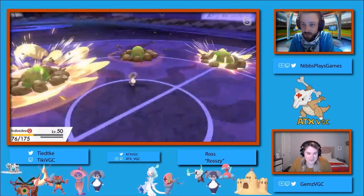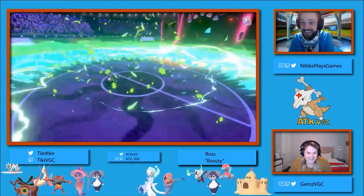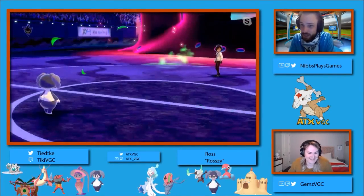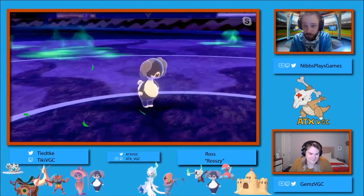It also gets the Weakness Policy. This is a very, very bulky Pokemon and it's going to hit pretty hard. That was a pretty incredible read right there — Razi predicting that Indeedee was not going to Follow Me there is massive. Razi's going to be able to do so much with this. The Earth Power into the Klinklang is going to do a lot of damage. The Expanding Force is not really doing a whole lot into that Palissand. Chase was going for the Max Overgrowth to override the terrain.